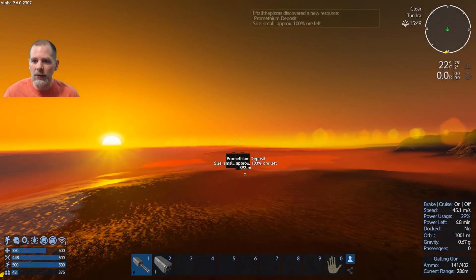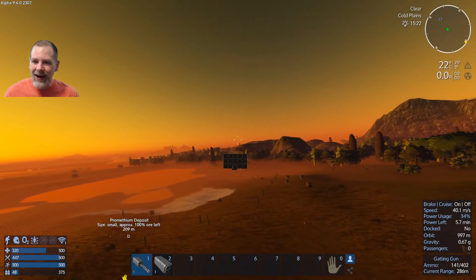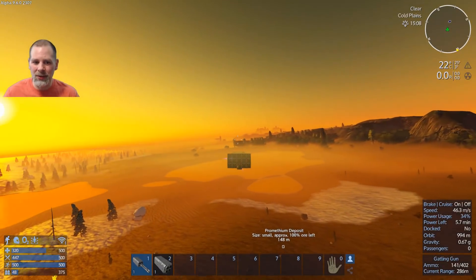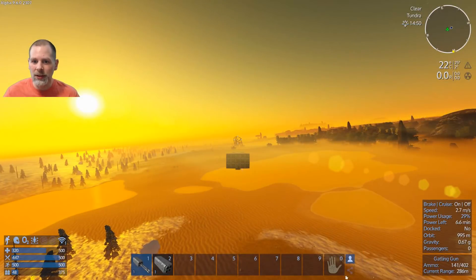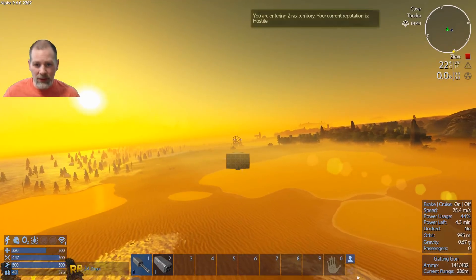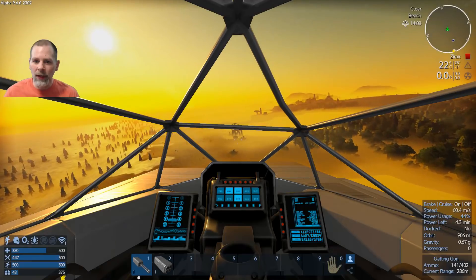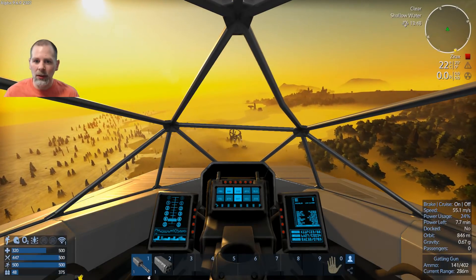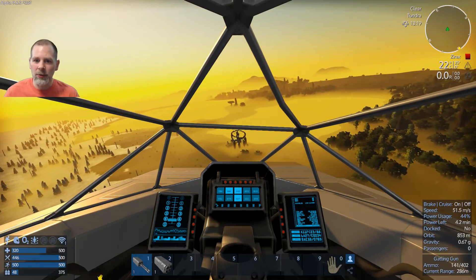We have night vision now. Everything just suddenly appeared because we just crossed the international date line apparently. So there's more Xerax territory over here — that's the other thing we were looking for. We do want to take that out. So we're going to get close enough to mark its location on the map, and then we'll end up taking that out.